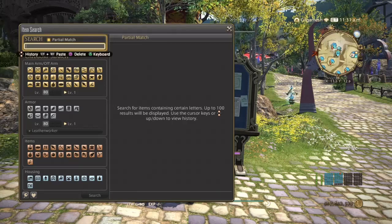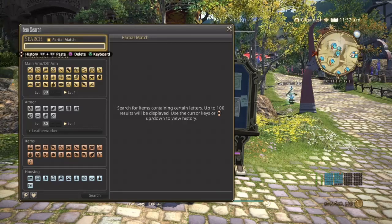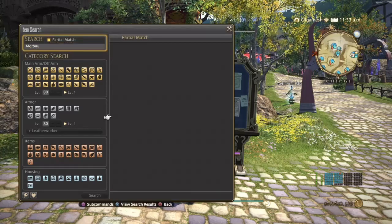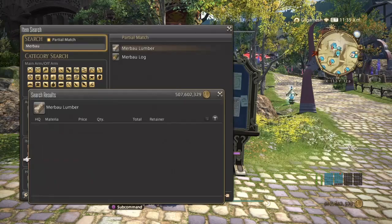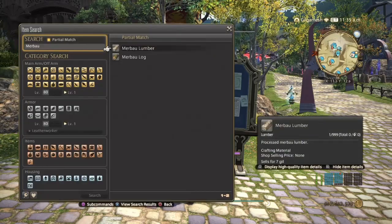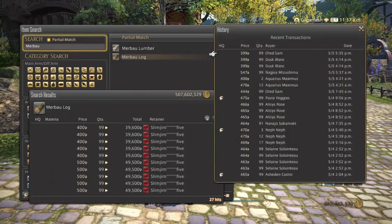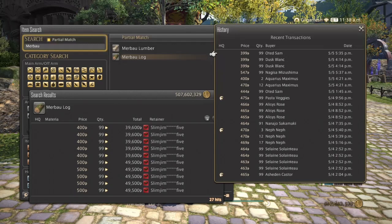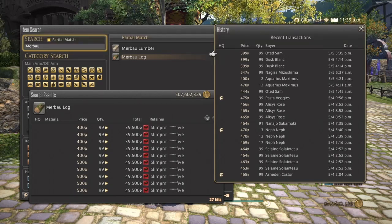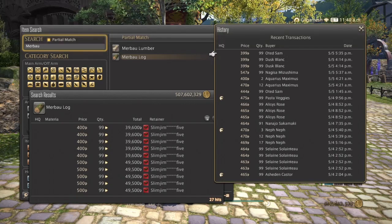Next is the Mirbo Logs — I don't even know if I pronounced that right, but this is for Carpenter. Logs, not lumber. They didn't really sell too much today, but they were selling quite nicely yesterday. Stacks of 99 seems to be dominant.